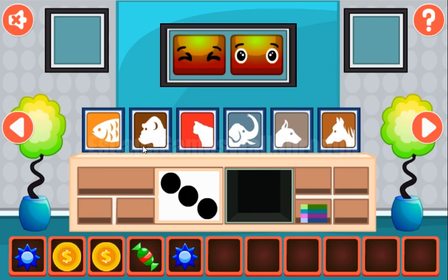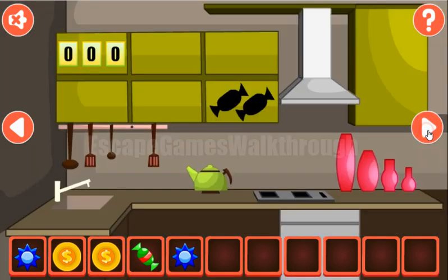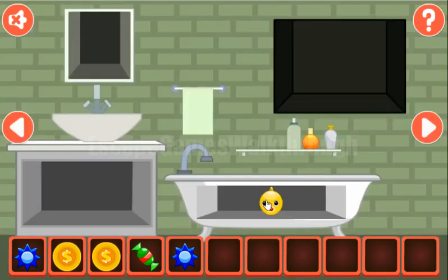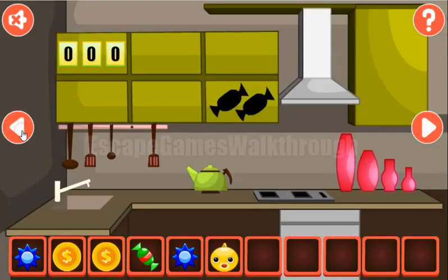Now let's look at the background colors of these images, and here we are to select the same colors. So it's orange, dark brown, red, gray, then light brown. And now it is another brown color. We've got a hen, going backward.